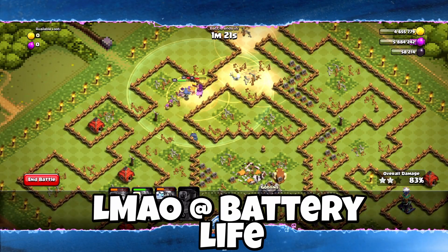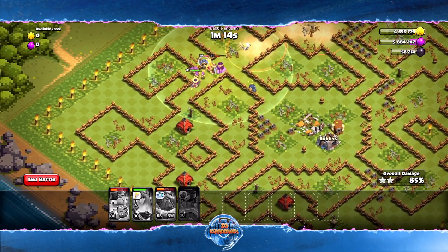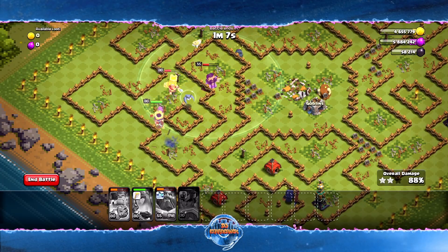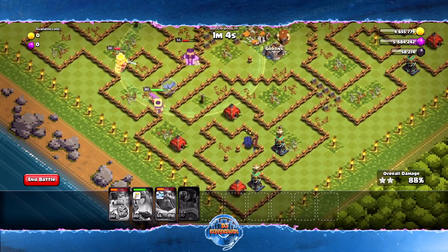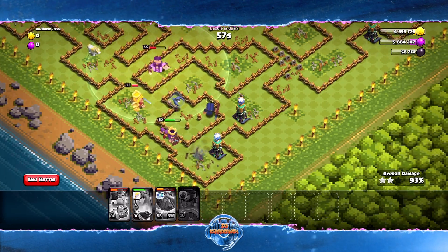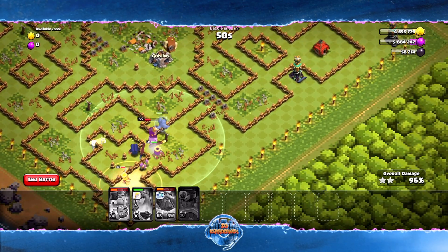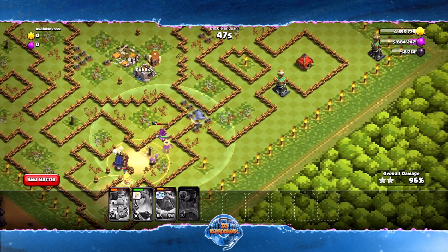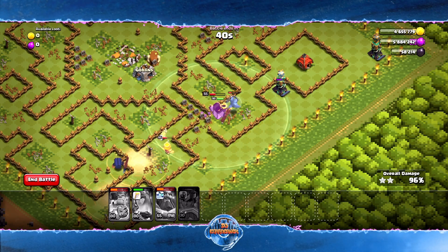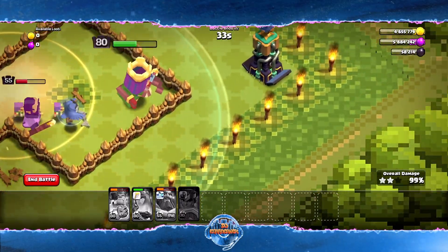We're at 85% with about one minute left. The Queen is doing work — you can see how much value we got out of that Royal Champion; all those traps got triggered, helping our troops run through the bottom portion of this base. Our heroes went to the middle and top, so all that's left is essentially the eastern side. We're heading straight forward at 96%. The Owl decided to get away from everybody and is now fighting the hidden Tesla — with backup it can definitely handle it.